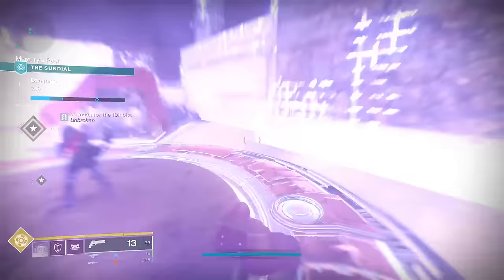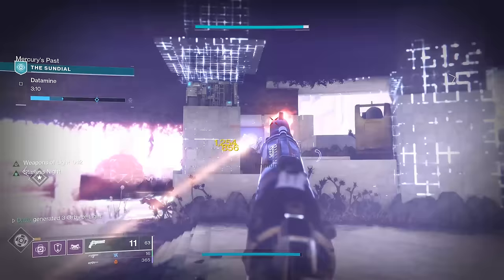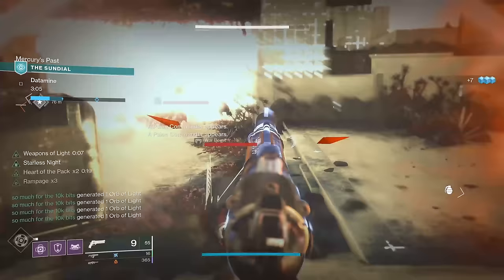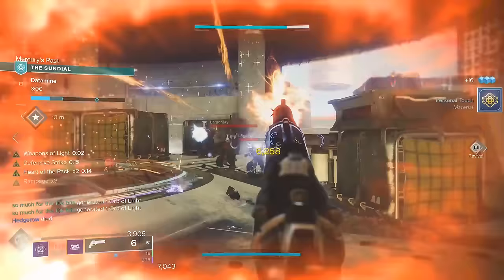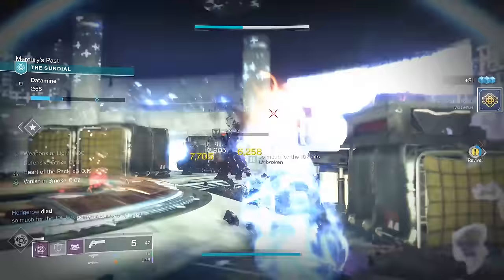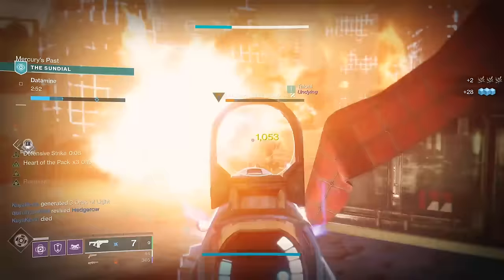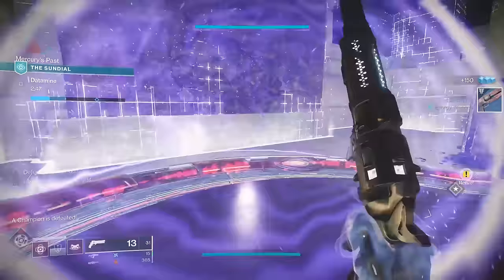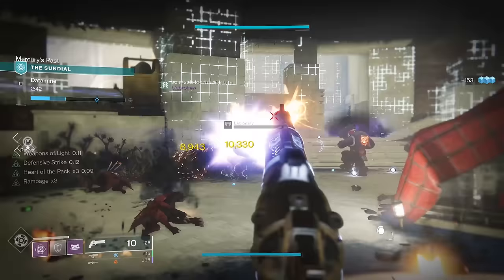As for which reload speed and damage perks you should use, that depends on a few things. Most guns only come with a portion of those available perks, usually two or three, so a good amount of the time you're limited by the perks on the gun. Second, I think the reload perk tends to influence the damage perk. Perks that restore ammo to the magazine — Triple Tap, 4th Times the Charm, Subsistence — those are going to synergize with Rampage and Swashbuckler. I would never use 4th Times the Charm and Kill Clip together because they just counter each other.